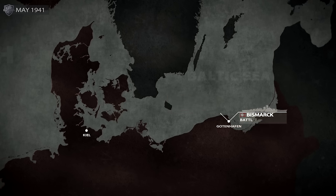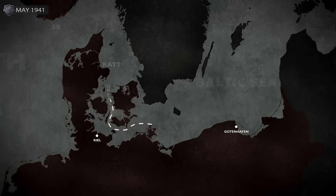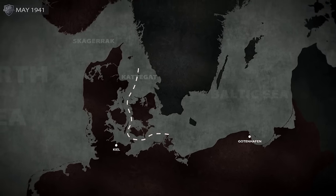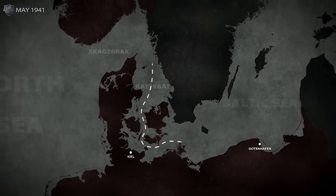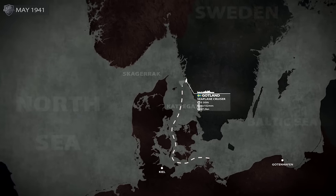Late in the evening of the 18th of May, the Prinz Eugen departed Gotenhafen, and five hours later was followed by the Bismarck. Both ships rendezvoused in the western Baltic, and with the assistance of three destroyers, they steamed through the Great Belt heading to the Norwegian Sea. Yet Lütjens' operation didn't remain unnoticed for too long. While passing through the Kattegat, the German battle group was sighted by a Swedish seaplane cruiser.